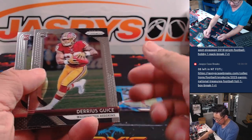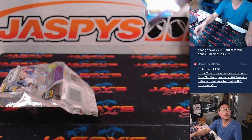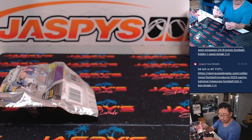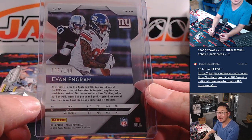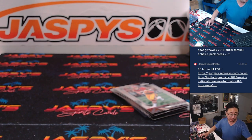We got a die cut — Evan Ingram, Darius Geis, and Richie James. Evan Ingram die cut going to the Giants. Jason Kaye with the Giants. That's 168 out of 199. Nothing too crazy there.